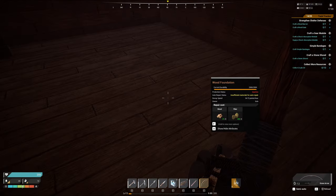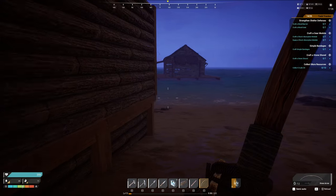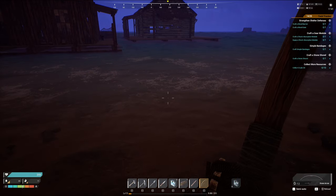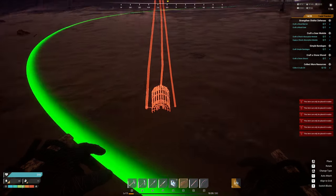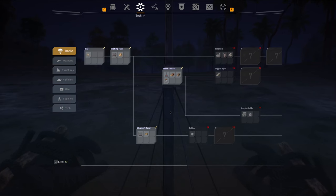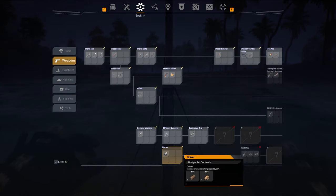We'll get our bow ready — I don't have very many arrows left. There he is. I sure wish I knew how to place that fish basket — I think it has to be on my property. Let me see if I can unlock any tech now that I've gone up a couple levels. Weapon crafting table — that'll come in handy. We can make an iron axe — that's what that guy was running around with.